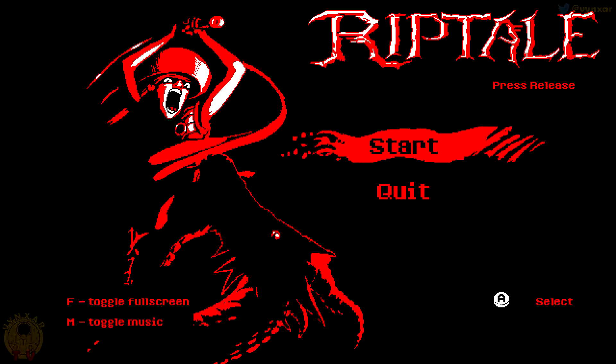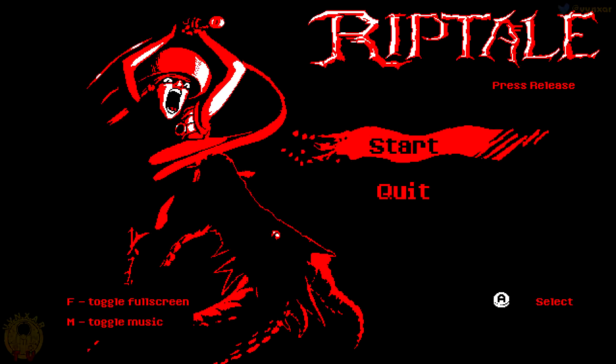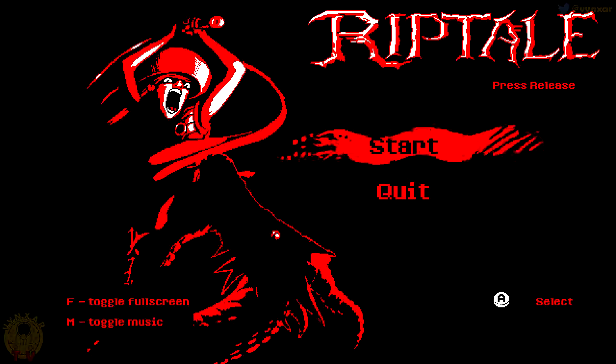Hey folks, I'm Vicent. Today we are going to play Rupptail, a game by SuperGod. It is a 2D action game in which we are going to control a little guy with a sword who is going to make crazy flying attacks.